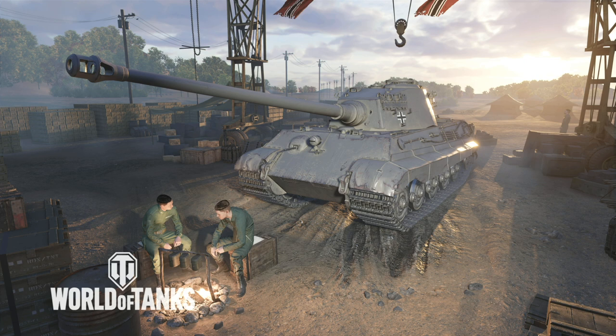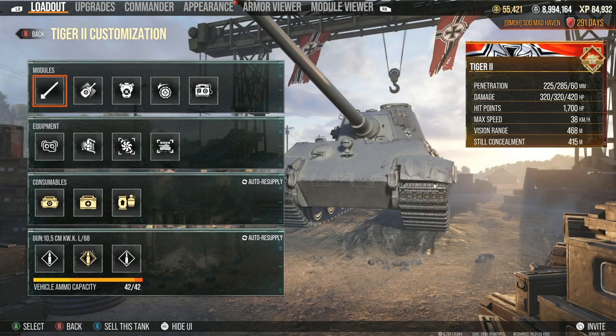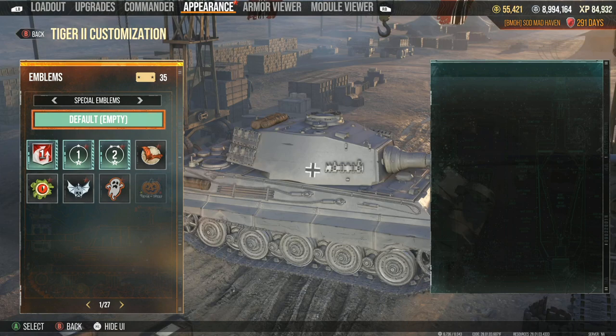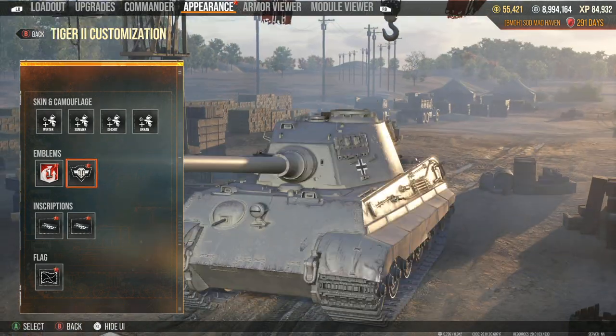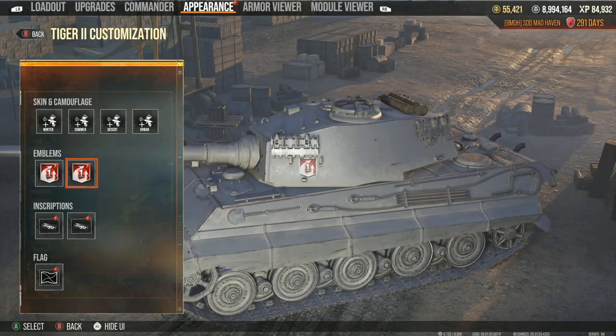I believe the Tiger II was maybe the 3rd tier 8 heavy I grinded out in the entire game, along with the IS-3 and the T-32. Within the first year of the game releasing, I actually have the Year 1 emblems for the tank — the one year anniversary. I should actually equip these, because no one has them unless you've been playing since the first year of the game.